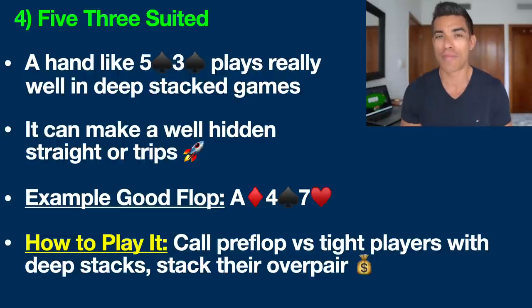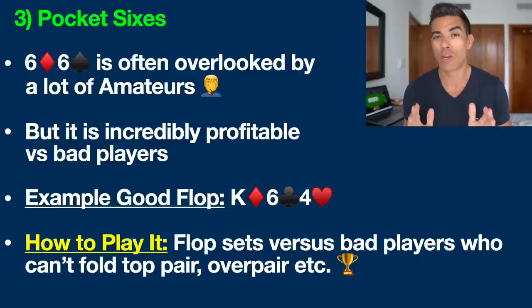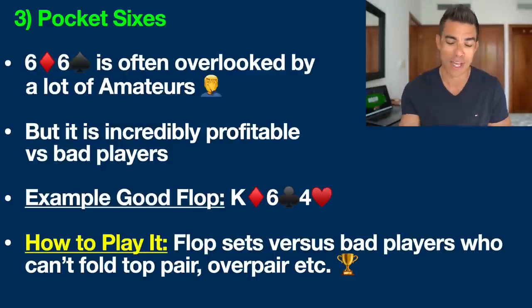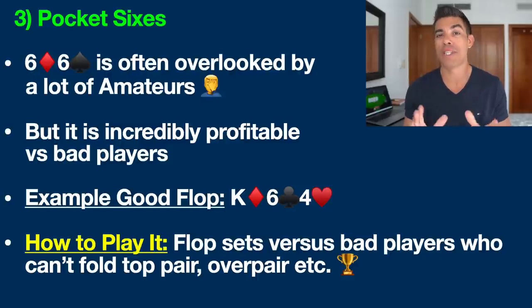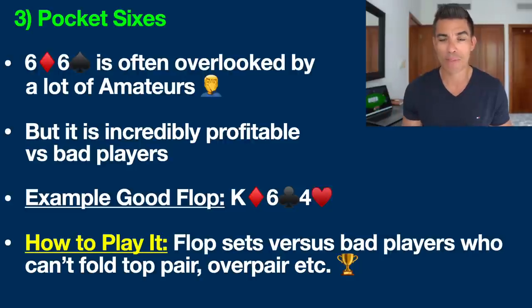Hand number three that is often overlooked these days is pocket sixes. A lot of beginners and amateurs still overlook these baby pocket pairs, but they're incredibly profitable especially against recreational players — our fishy friends. It's quite simple: you want to look to flop a set. For example, with pocket sixes you're looking for a flop like king-six-four. You're only going to flop a set around 12% of the time, but that 12% means a lot. I've literally made a career out of flopping sets versus bad players who cannot fold a hand like ace-king or king-queen. These hands are absolute money because they'll never put you on a set with the six on the board, and you can very often stack them by fast-playing — raising often on the flop and turn.